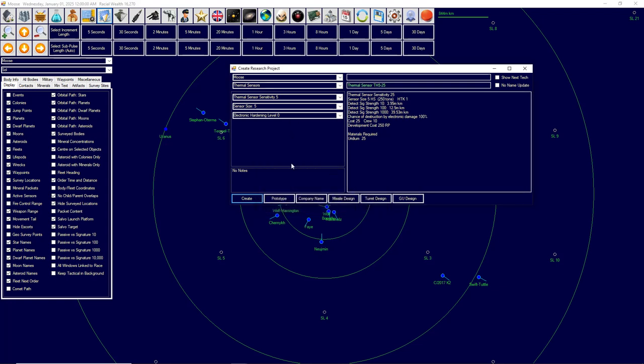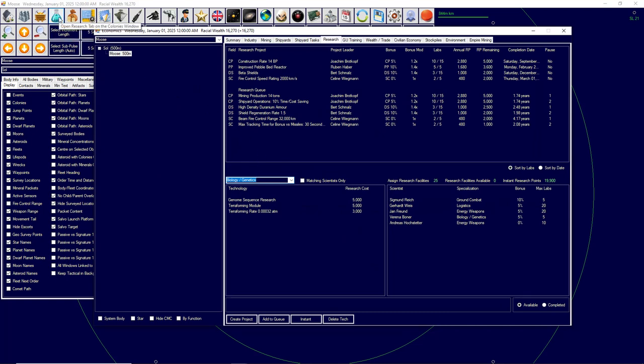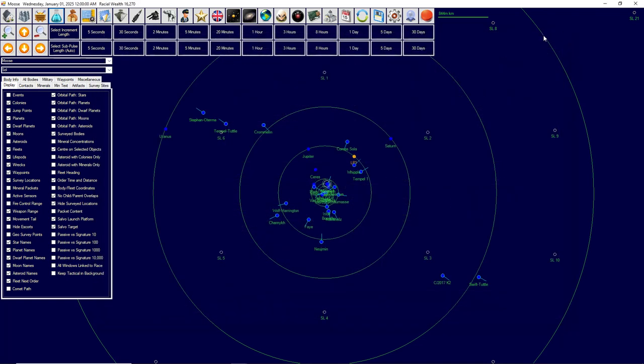We've created four projects: our jump engines, two normal engines (commercial and military), and thermal sensors. We go to the research section — because I don't want to go through the pain of researching them I've kept instant research points. Under power and propulsion I'll find both engine technologies. Here's the commercial nuclear pulse engine — instant research done. Military nuclear pulse engine — instant that too. Jump drive — a bit more expensive — instant that. And thermal sensors — instant. Now I've designed the components and can put them on my ship.